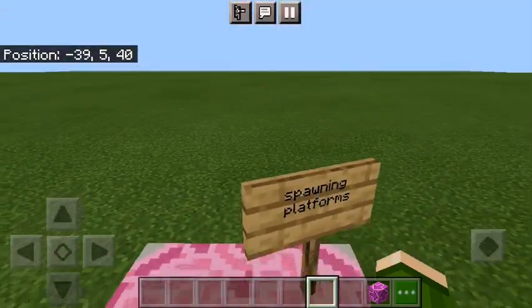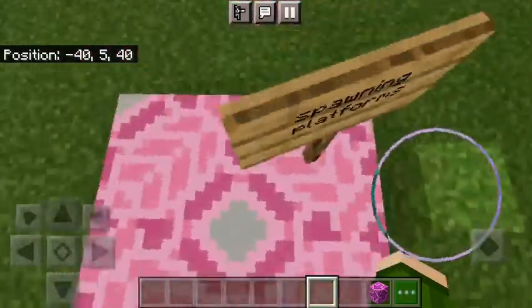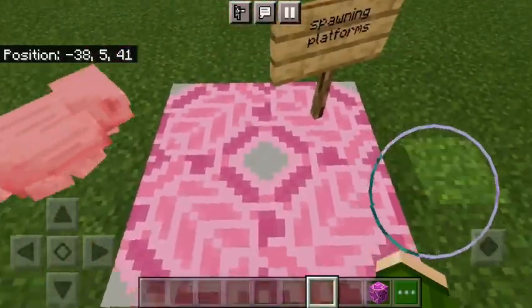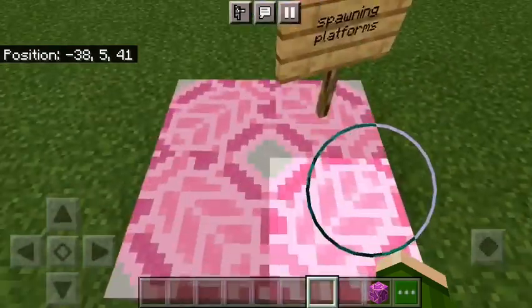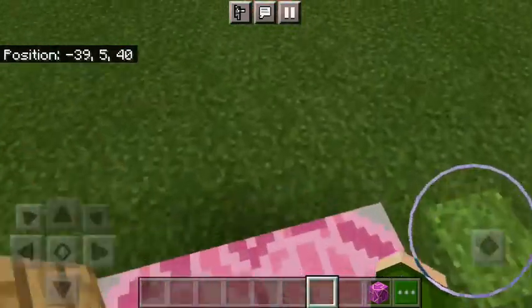And then over here we have spawning platforms. This looks like something you'd find in autumn — like an autumn season. But it looks pretty good.